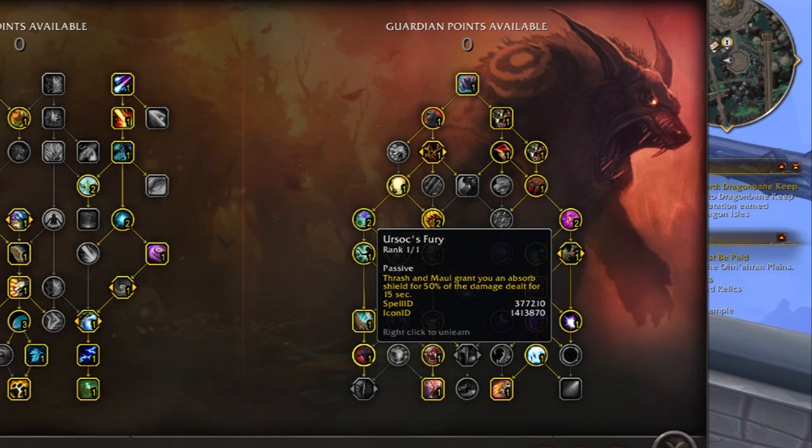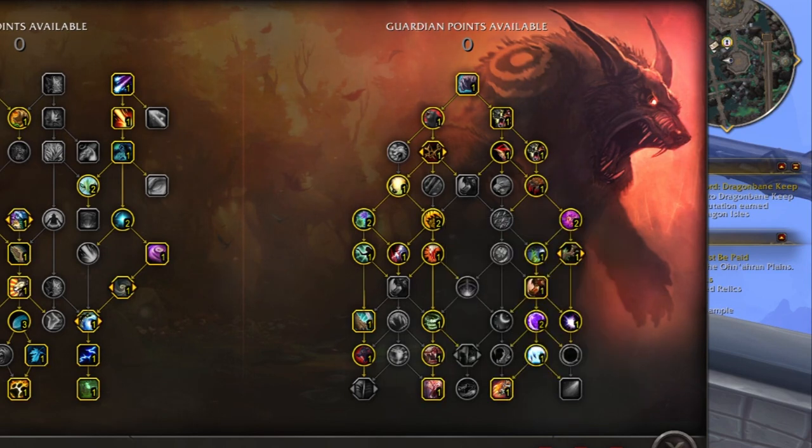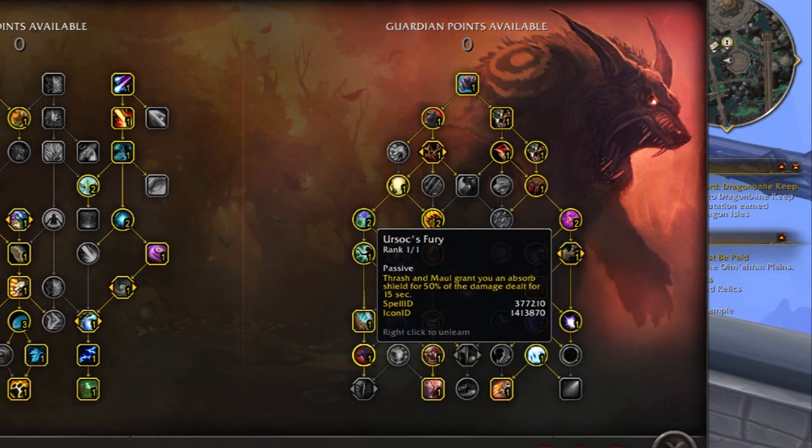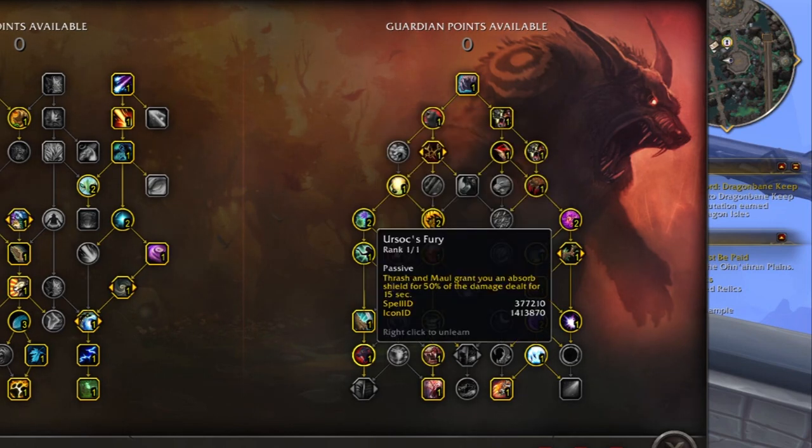Ursox fury is another talent that really defines this spec, similar to tooth and claw, raise, and rage of the sleeper. With ursox fury, thrash and maul shield you for 50% of the damage done. So I'm pounding out big mauls in AoE and that gives me a shield for 50% of the damage — while thrash is already giving me reduced auto attack damage with earth warden and giving me a shield from ursox fury.